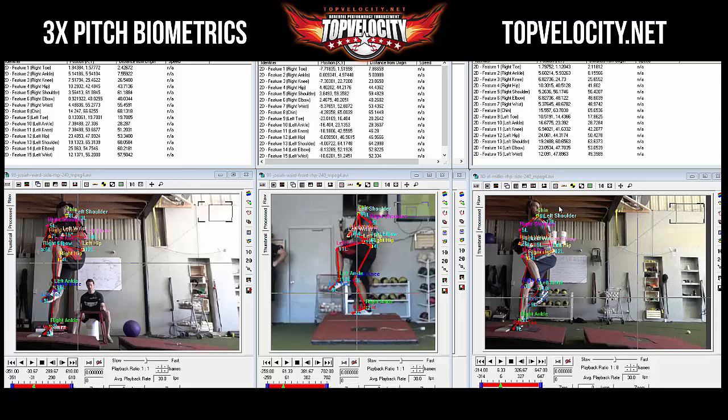Al's weight is 223 and Josiah's is 260. So if you're going to throw harder than him, you're going to have to move the same or faster, because he's moving more mass than you. That means more energy that he's moving.